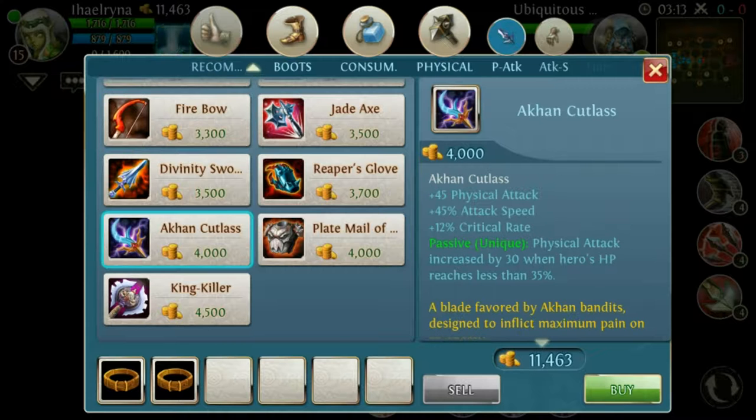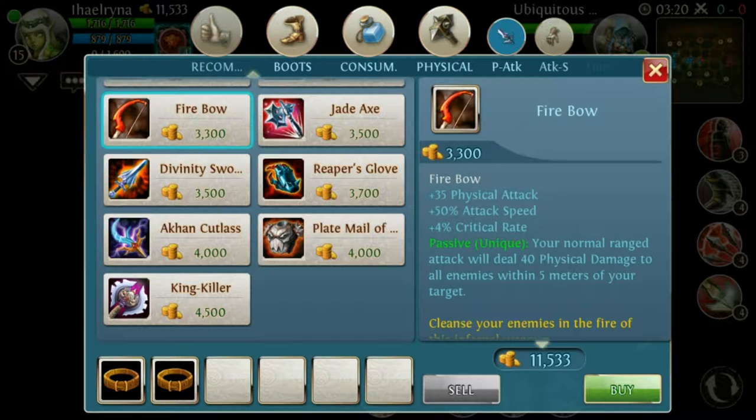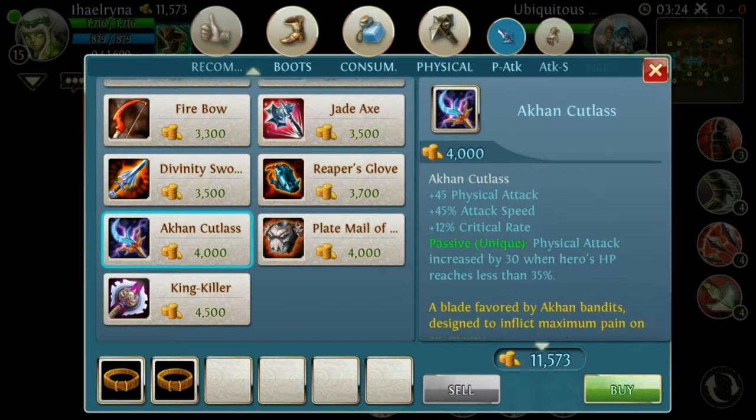It's a really useless item — you deal no damage with it. Here you deal 45 physical attack, 45% attack speed, 12% critical rate. The Fire Bow only adds 4% critical rate, and its passive only increases physical attack by 30 when your hero's HP is less than 35% — so you get extra damage only if you're almost dying.